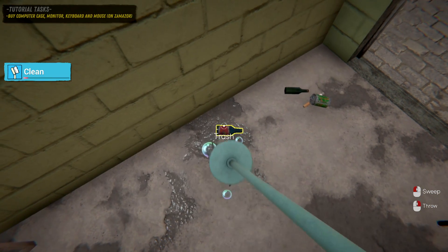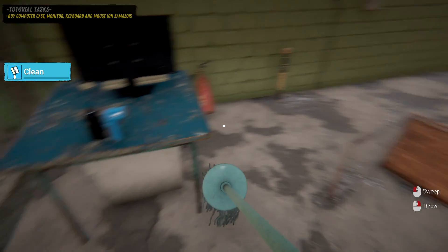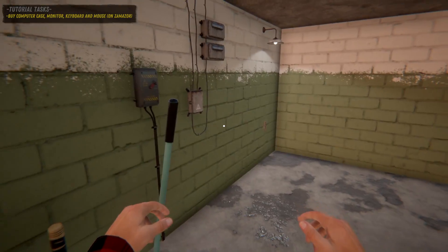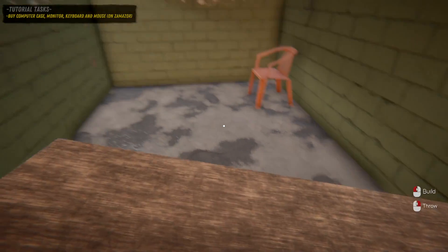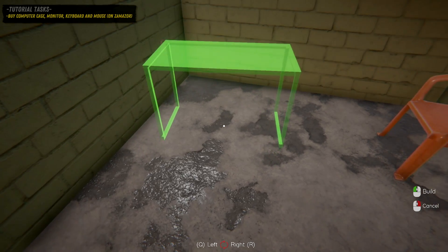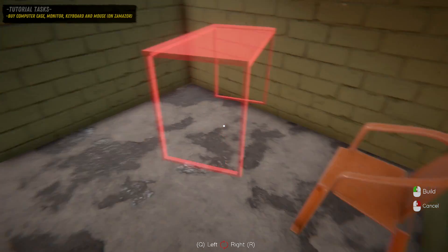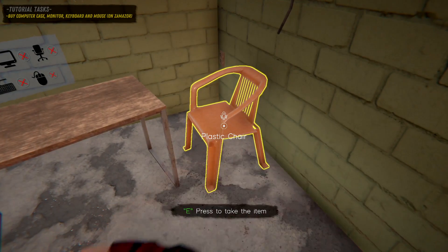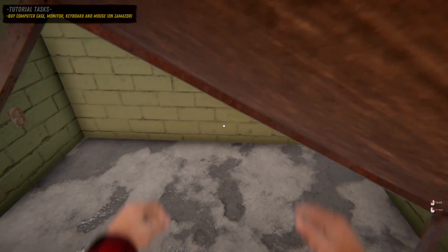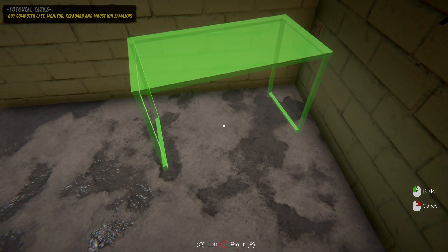Tutorial says to buy a computer case. There's a massive cigarette here. To drop items you press Q or right-click. I need to place this down first. Placing things is not easy - I remember from the demo I had issues with things popping off the wall.